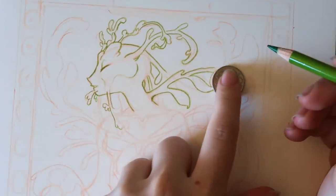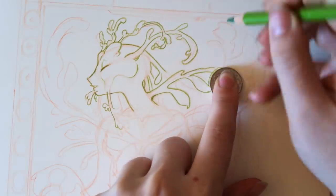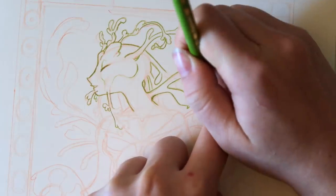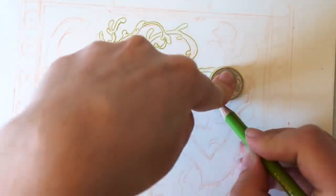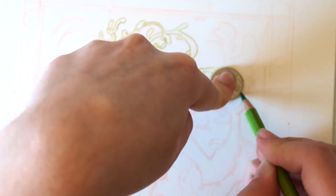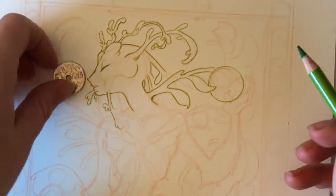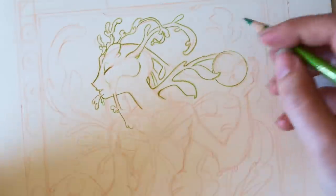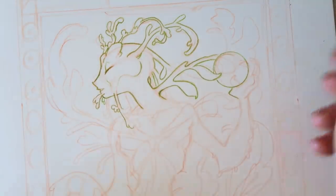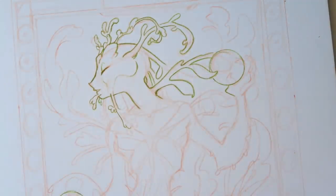I'm trying to just line all of my pages and I've lined up to chapter four — almost done with chapter four lines. I've lined all of chapter three but not colored all of it. It's coming along. But you're not here for Snucket Printz — you're here for this piece.